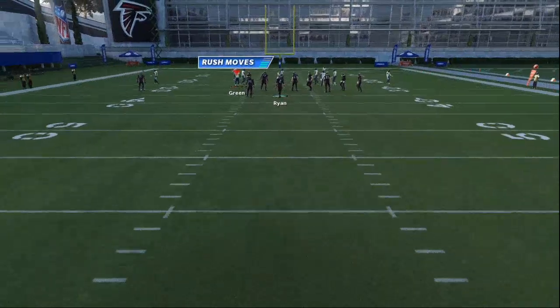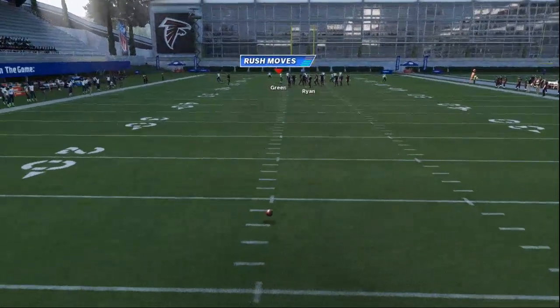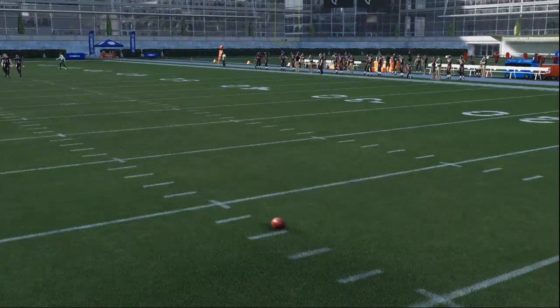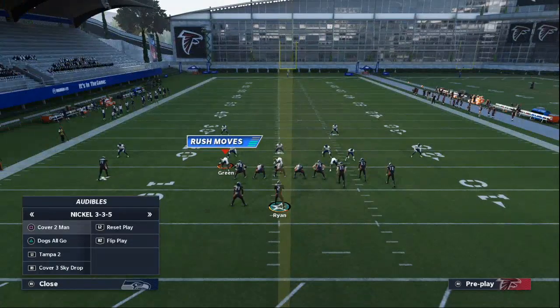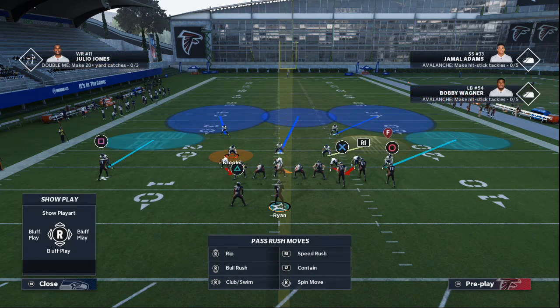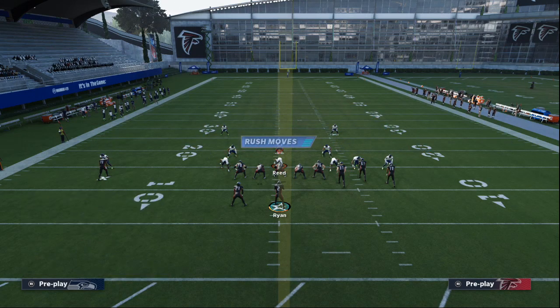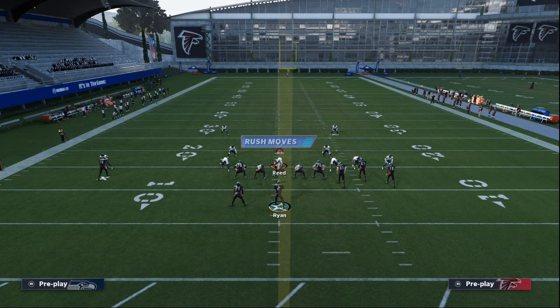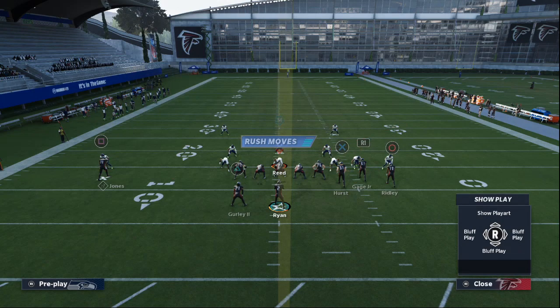You do want to run your bunch or your trips formation to the wide side of the field — that is going to help a ton with this play concept. So we're just going to be Tampa 2, and I'm going to do kind of a standard setup here. You've got your deep blue zones. The only adjustment we're going to make is we're going to take Russell Gage and put him on a streak.